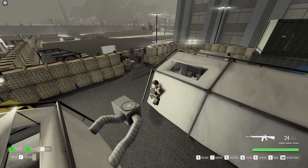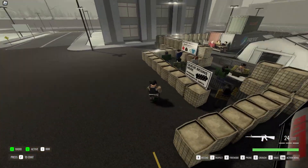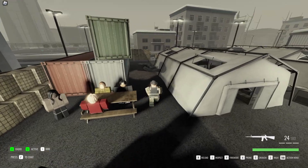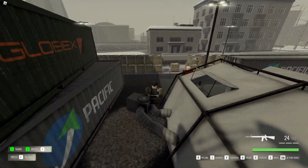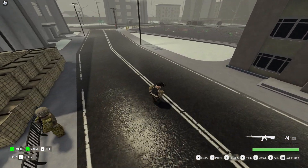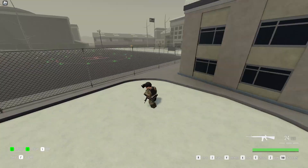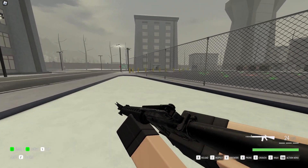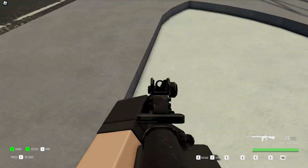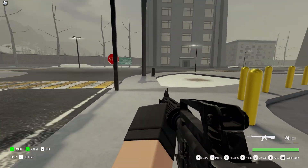In addition to weapons, you also want to bring along some tools and gear that can help you in different situations. For example, if you're going on a mission that requires you to breach doors or walls, you'll want to bring a breaching charge. If you need to move quickly, a grappling hook or zipline can be very useful. Other tools and gear include medical kits, flashbang grenades, and night vision goggles. Medical kits are essential for keeping yourself and your teammates alive during missions, while flashbangs can be used to blind and disorient enemies. Night vision goggles are particularly useful for missions that take place in dark environments.